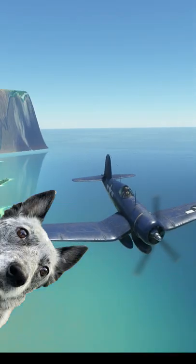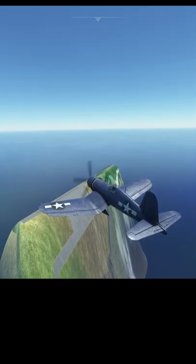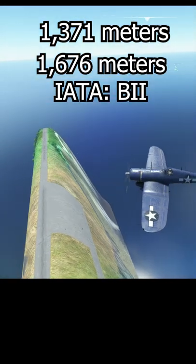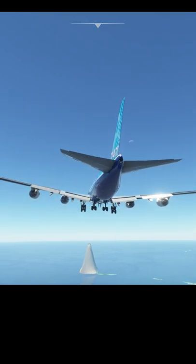A recent update introduced the Sky Island Airport of Bikini Atoll. Sure, the island's still a bit radioactive, but there's a 4,500-foot runway around 5,500 feet above all the land and water around it. Obviously, we're gonna land an airliner there.